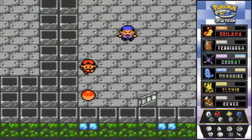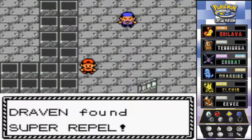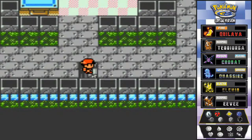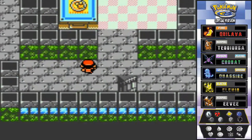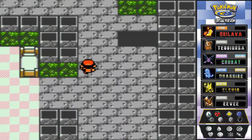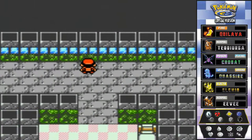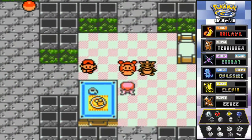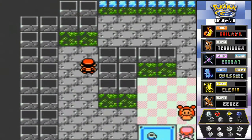We got a Super Revive - first of its kind in our adventure! Here we are at the top of the lighthouse tower. There might be an item before I talk to her. I sneak by Jasmine and grab it - it's a Super Potion.